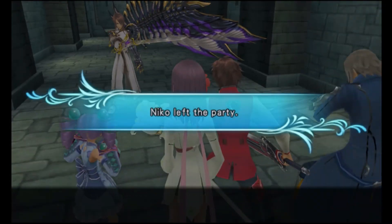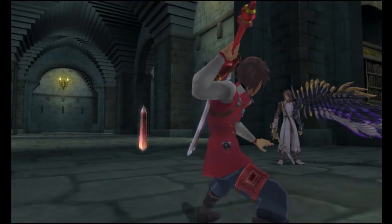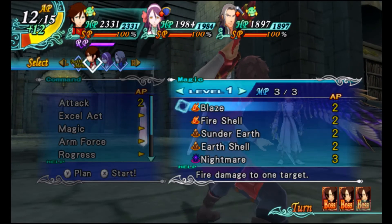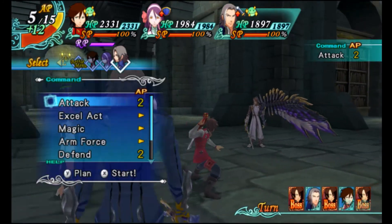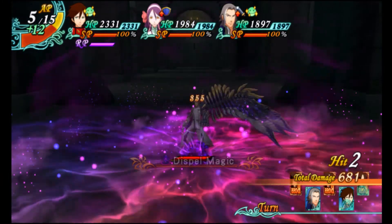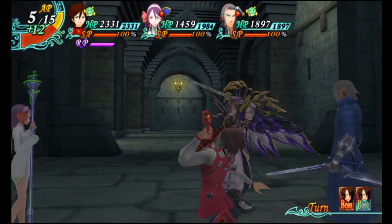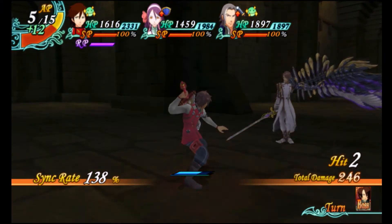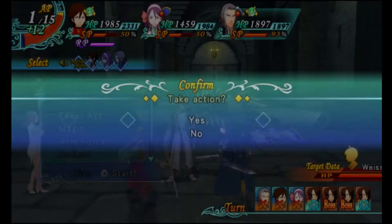Boss time against Vice himself. He has roughly 24,000 HP, and as the battle starts he has the Regain effect. I don't want him to have Regain, so he's getting Dispelled. Then I'll just attack — I need to save AP for a massive geo impact. The nice thing about Dispel Magic is that it hits an area, so if Vice is next to one of those ray crystals it could destroy those too. Now we have 15 AP — geo impact!